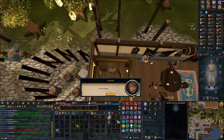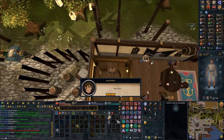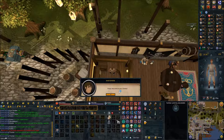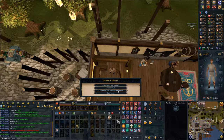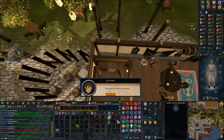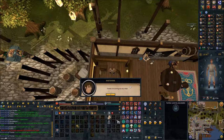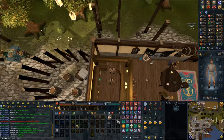You need to say 'I'll have a drink and you have one too' a total of five times. After you do it five times, you should have five beers in your inventory.